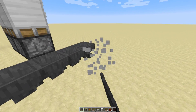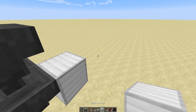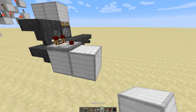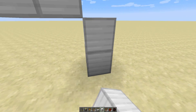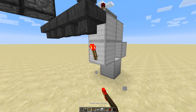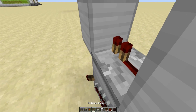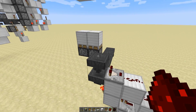Once you have that, go ahead and put a block right here, with a comparator coming off of it, one block in front of it, with a block coming down, block right there, and block right here. Put a torch right here with a repeater going into that block, two redstone dust right here. Make sure you have something looking like that.